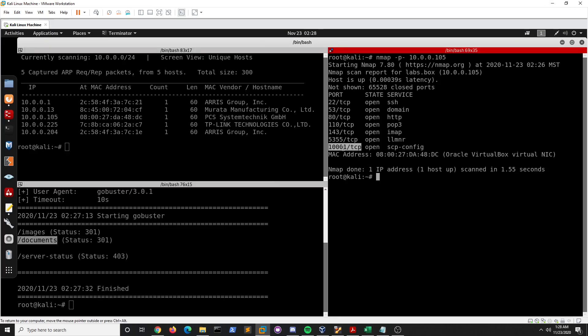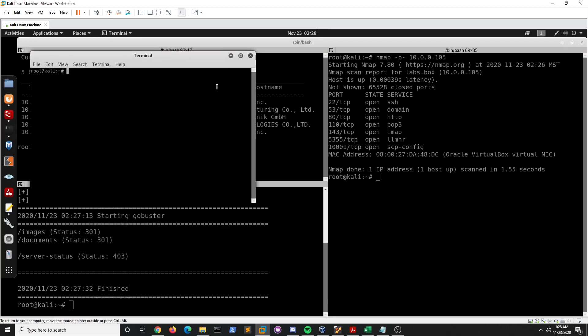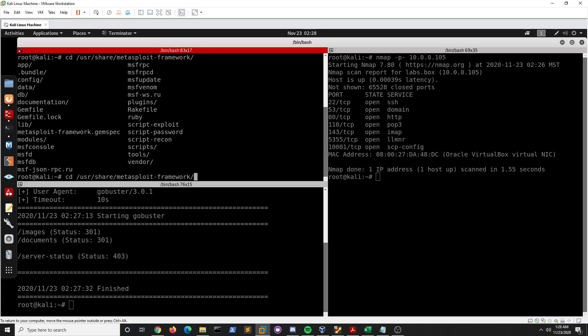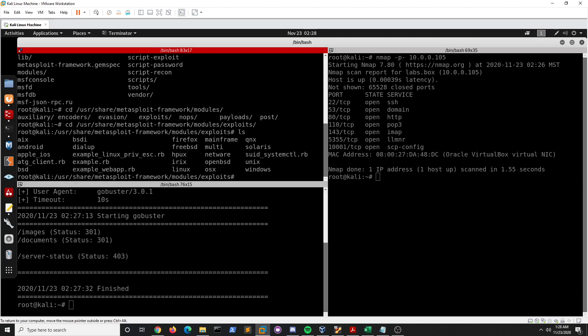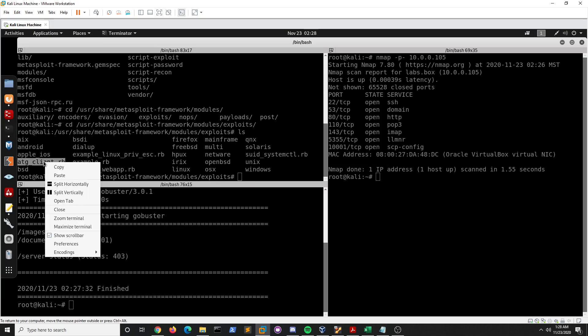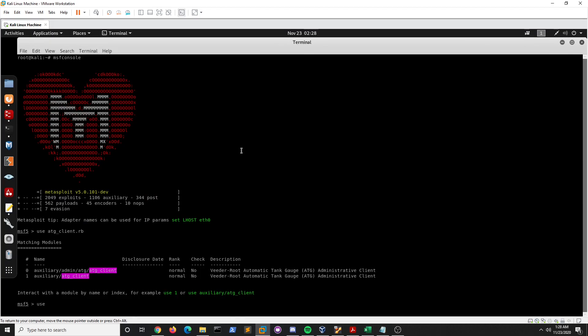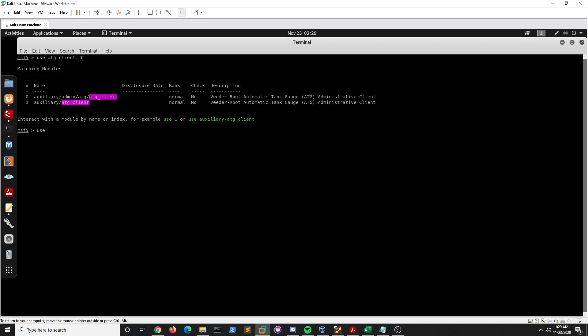We have a port here and I was wondering what we could do with it. Let me open Metasploit Framework. I'll navigate to the modules/exploits directory. I actually downloaded the ATG client — I got this from my GitHub — and we're going to be using the auxiliary/admin/atg/atg_client module.